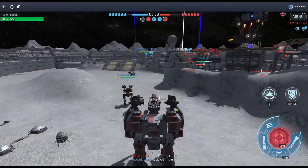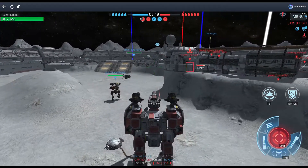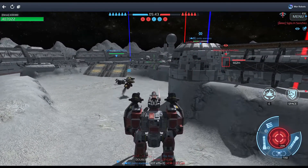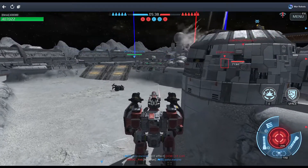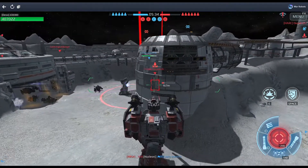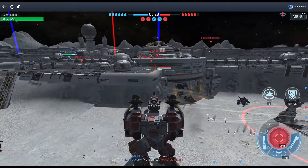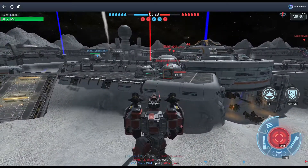Moving toward the center of the battlefield, I see the enemy is now attempting to take our home beacon. I take a quick single shot to help out my teammates, then continue moving forward while simultaneously scanning and assessing the battlefield. At this point the enemy now has three of the five beacons — we will soon lose our lead if we don't get a beacon back soon.